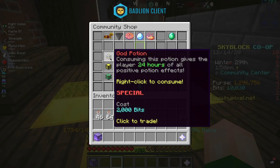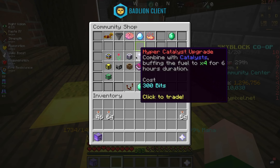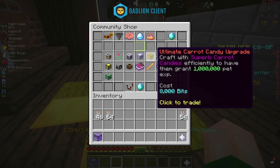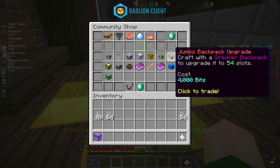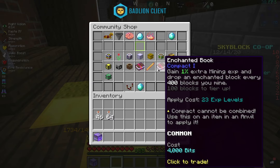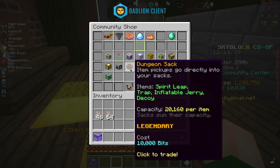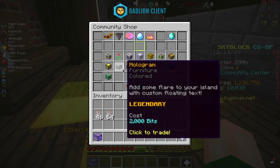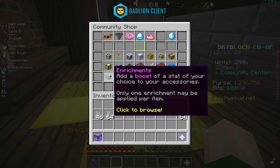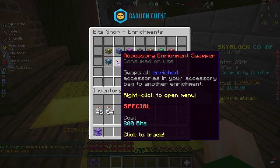So in the bit shop we've got god potions, cat flowers, heat cores, hyper catalyst upgrades, ultimate carrot candy upgrades, colossal experience bottle upgrades, jumbo backpack upgrades, bit talismans, compact wand books, builder's wands, expertise wand books, dungeon stacks, holograms, minion storage expander, and enrichments — which is the best thing out of basically all of this for your accessories.